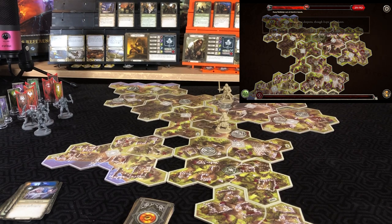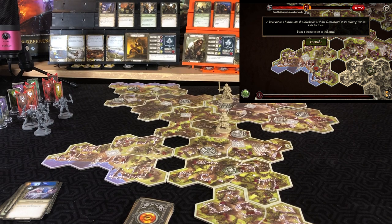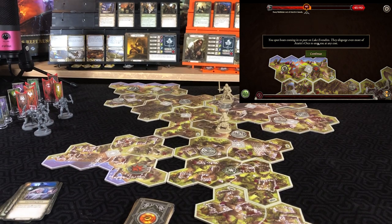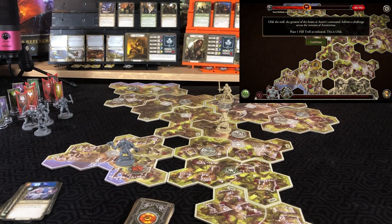Ending our action phase, into the shadow phase. Threat increases by six. A boat carves a furrow into the lakeshore as if the orcs aboard it are making war on the earth itself — place a threat token. 'A slick black boat of Numenorean make comes ashore, orcs leaping off into knee-high water to charge into the city — place a threat token.' Spotting boats coming into port on Lake Evendome, they disgorge even more of Adoran's orcs. Place an orc marauder. And a hill troll — 'the greatest beast of Adoran's command bellows a challenge across the ruins' — place a hill troll as indicated.